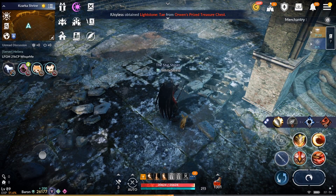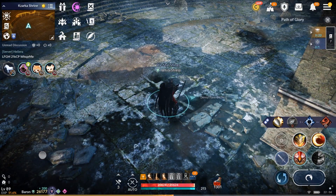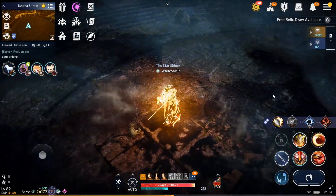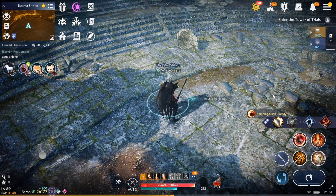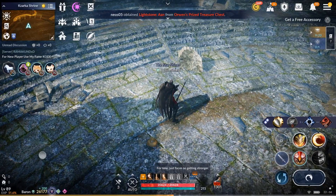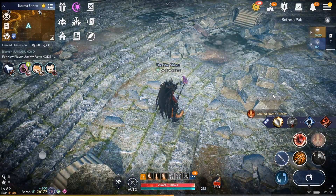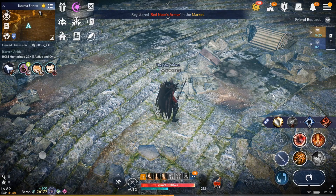You need to land two spinning slashes before your opponent recovers from the knockback, then land scars of dust before they recover. Spinning slash does a knockback, so you have to be smooth and fast. After the scars of dust, you can follow with two ground smashes, then double grab, and by then your spinning slash and scars of dust should have recovered.